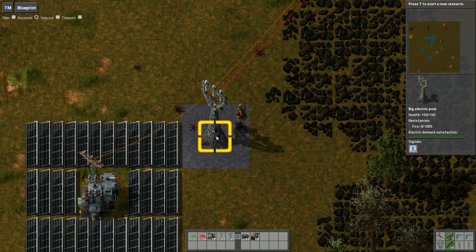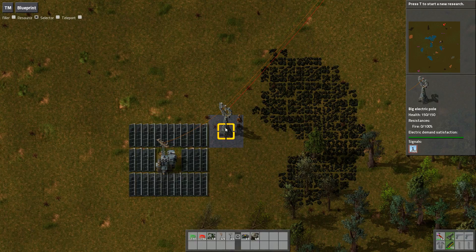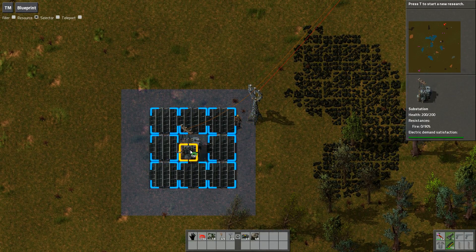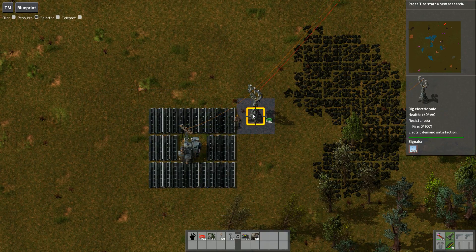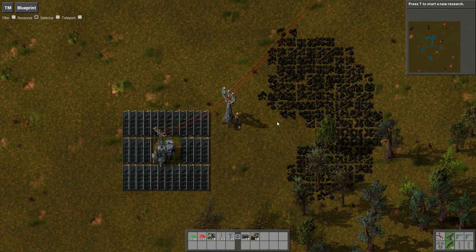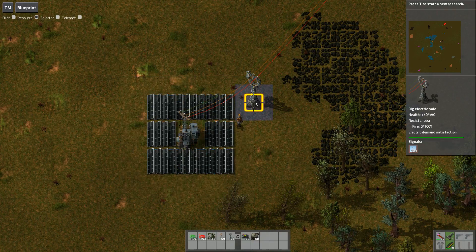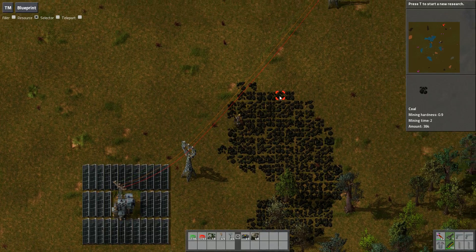So right now let's say one outpost has got 162. The first part of the setup is that any power poles you want this visible on need to be hooked up via circuit conditions. To do that, we'll use this substation as an example - you just take out your wire and click on the power pole to link it up. If you're using a mod like Fife to build your network you can have it hook up the wires for you, but you can just do it manually like I did there.